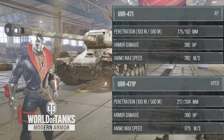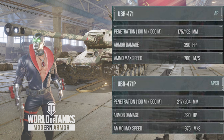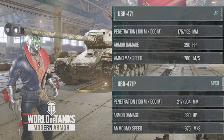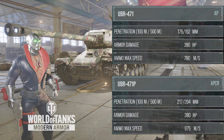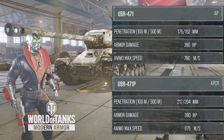The alpha ammo is AP. It'll penetrate 175 millimeters of enemy armor with a velocity of 780 meters a second — a little too slow. The premium bravo ammo is APCR. It'll penetrate 217 millimeters of enemy armor — that's 42 more millimeters of penetration by running the premium ammo — with a velocity of 975 meters a second. Both ammo types will do about 390 hit points of damage if you penetrate.